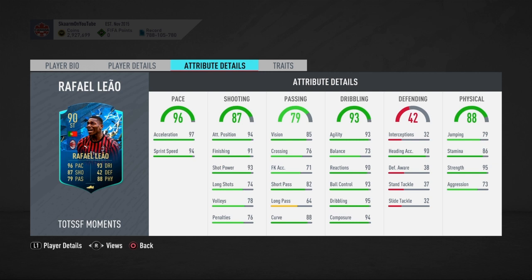The curve is very good. When you look into dribbling, the balance is very bad, but apart from that the stats still look very good. I would probably recommend putting an Engine or Marksman chemistry style on this card to help boost that balance along with other stats. For the final stat, physical: 79 jumping, 86 stamina, 95 strength, and 73 aggression.